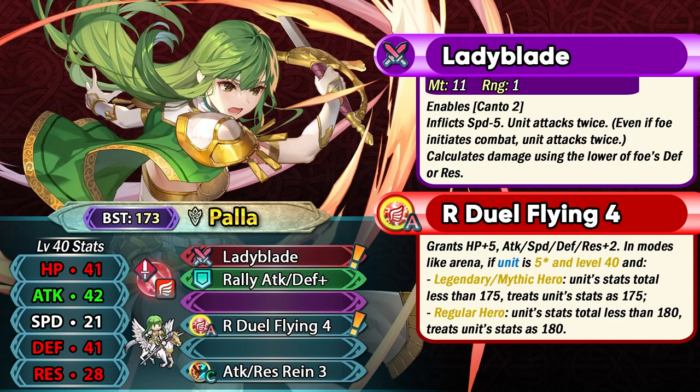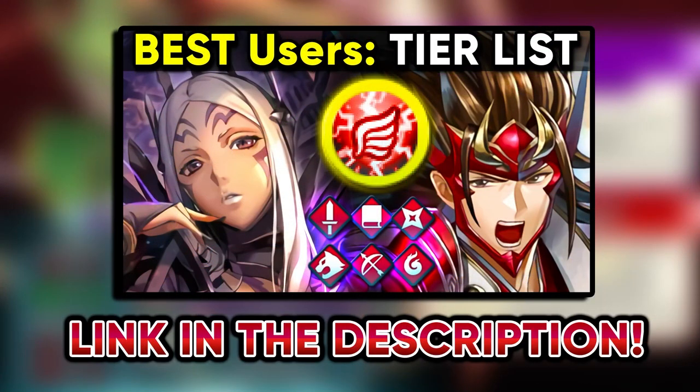She can hit on the weaker side, but you have to keep in mind that Mystic Boost is a very common sacred seal on tanks, and Mystic Boost does disable the adaptive damage. So she's not gonna be able to get that against those kinds of enemies and the resistance debuff from attack res rain is simply gonna be wasted. Her stats are quite optimized — she has got extremely low speed but very high defense and also among the highest attack stats in the game with 42 base attack with a super boon. So Valentian Palla is quite versatile and can function in both phases because of her weapon.